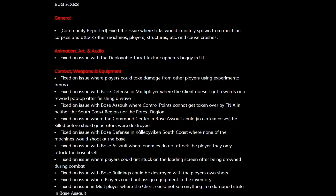They fixed an issue with base defense in multiplayer where the client doesn't get rewards or a reward pop-up after finishing — I'm going to assume it's the base defense because you don't receive rewards per wave. They fixed an issue with base assault where control points cannot get taken over by Phoenix in either the south coast or the forest region, so that was probably found out by the beta testers. They also fixed an issue where the command center in base assault could, in certain cases, be killed before shield generators were destroyed.